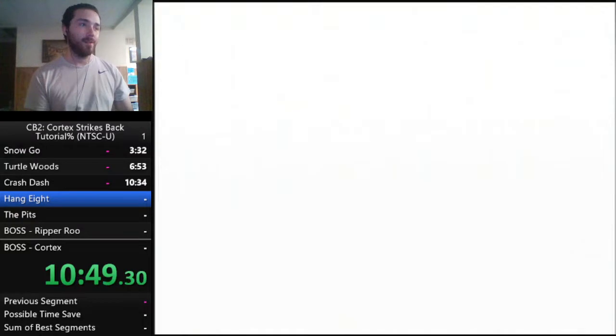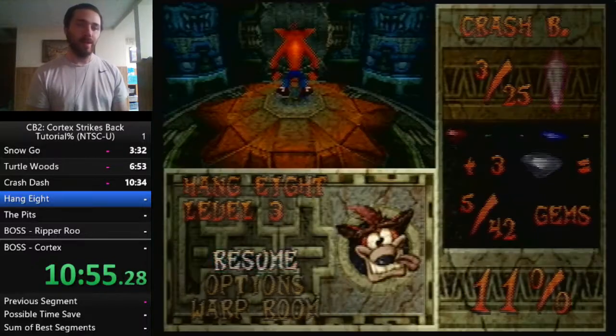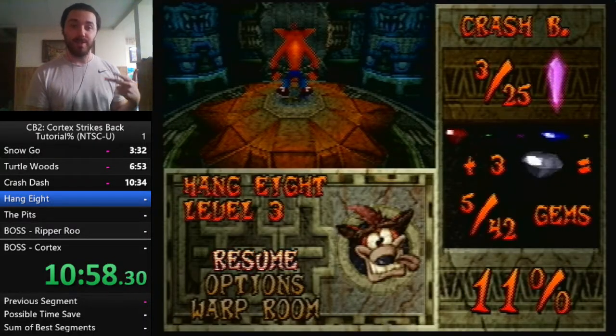That was a proper walking while talking — press triangle, spin, and jump all at the same time, then when the cutscene is about to start press triangle again to dismiss it.